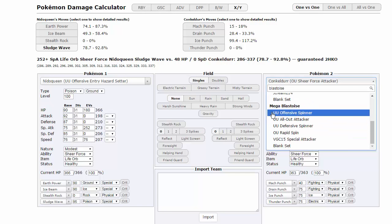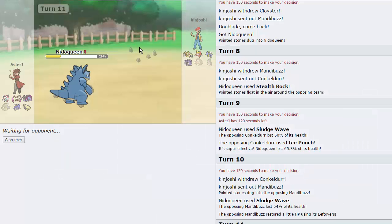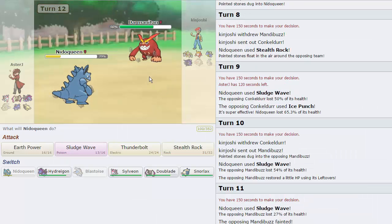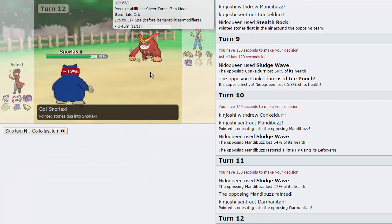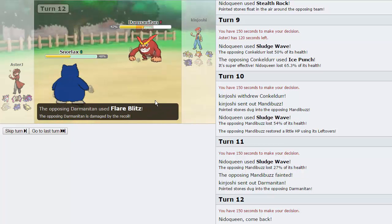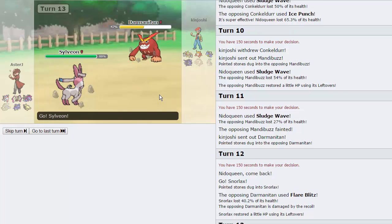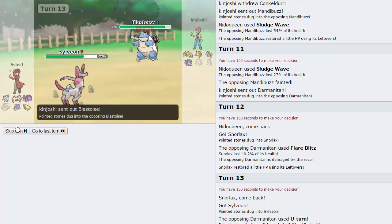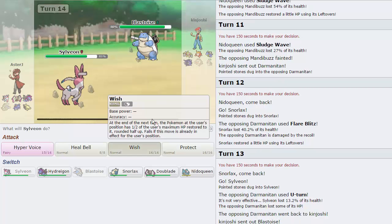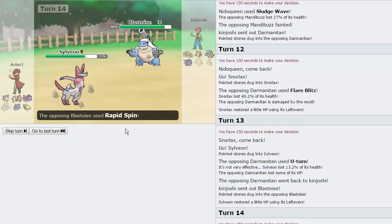He goes into Mandibuzz to take a huge Sludge Wave — it does 54%. He should be slower than us, so if he tries to Defog he will not get it off. Another Sludge Wave and that's the end of Mandibuzz. I can keep Nidoqueen for Conkeldurr. He goes into Darmanitan — I'm expecting a Flare Blitz, so I'll switch into Snorlax to take it. Snorlax is a bit expendable this game. It only does 40% to us, which is nice. He goes for U-Turn instead, revealing he probably doesn't have Superpower. He comes in at 12% as well. He finally goes into Blastoise — I'll just throw off a Wish with Sylveon. He goes for Rapid Spin, getting rid of the Rocks.